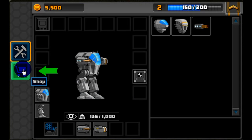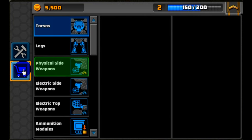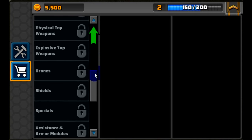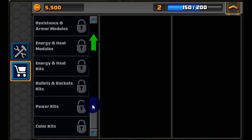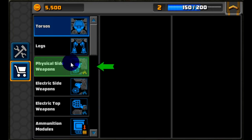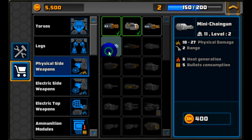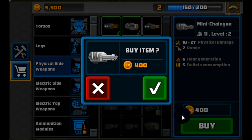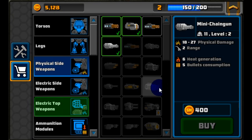We're building up some money to buy things. The tutorial prompts us to go to the shop and buy some new items — you can scroll through and see all the different types of items that can be purchased, though some are locked. The tutorial is pushing us to buy a mini chain gun, so click the green arrow to buy it — and now we've purchased a mini chain gun.